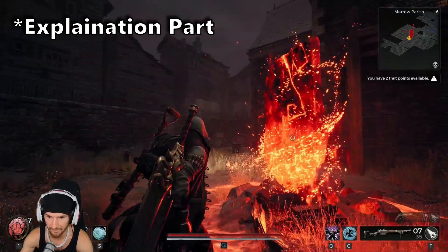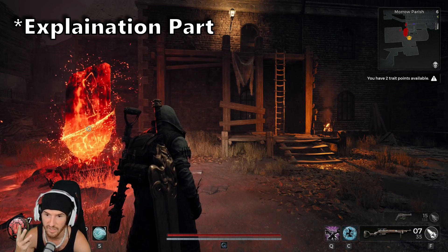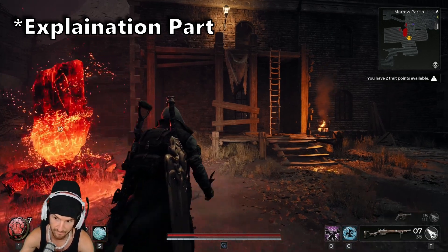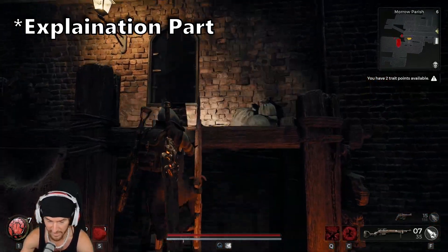Once you get here you're looking for basically four items: three different dolls and then some prison keys. All you got to do is just go around and clear everything out — it's part of the questline anyway.